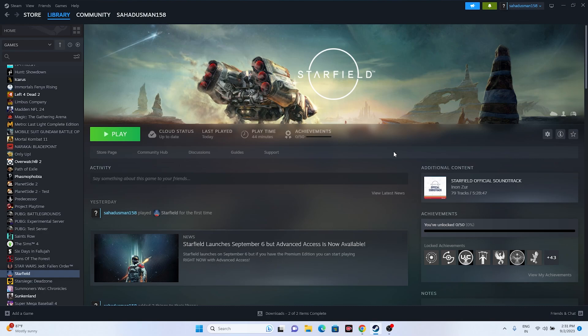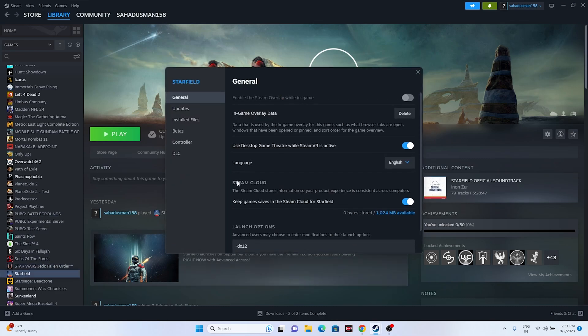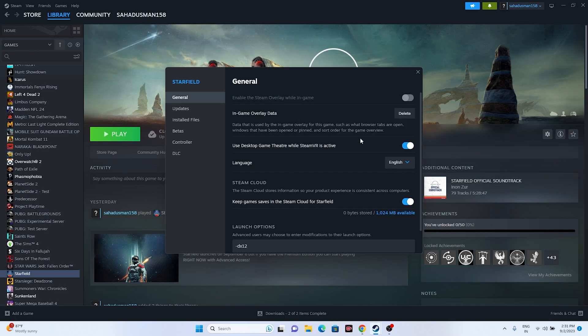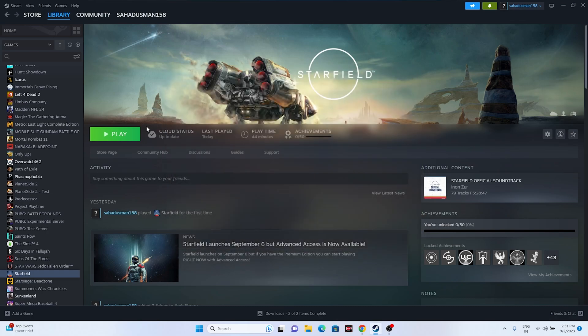The next fix is about the language setting. The lip sync was good when the language was set to English, and it worked for many users. Right-click the game, go to Properties, then go to the Language tab and set the language to English. Once you set it to English, close this and launch the game — that should help.